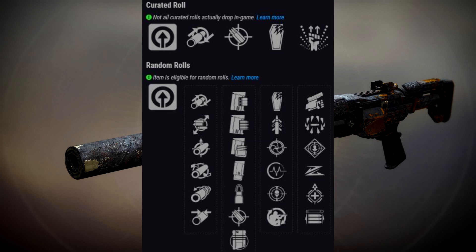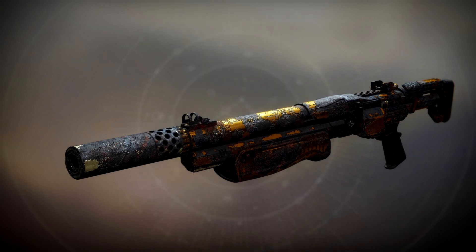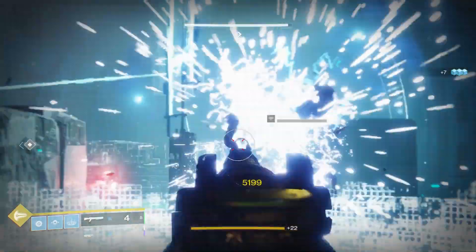For PvP, you can get some very strong rolls. Full choke and accurized rounds combined with quickdraw or snapshot sights, then paired with slideshot or opening shot, makes for a really powerful roll. Opening shot is a super overlooked perk — it's incredibly powerful and you can absolutely map people with it. Even rampage or swashbuckler are decent in PvP on this weapon. The Bungie curated roll features opening shot, which I think is fantastic.